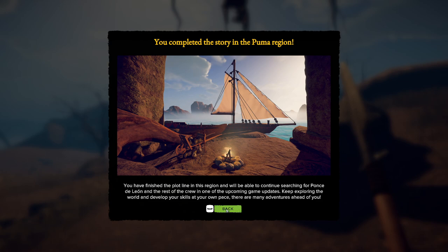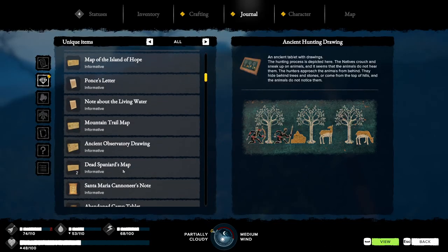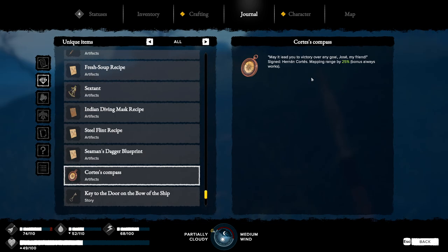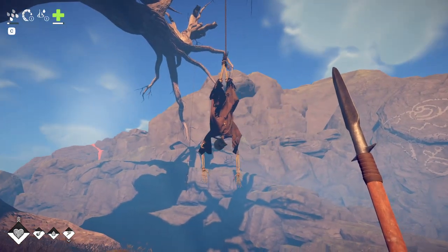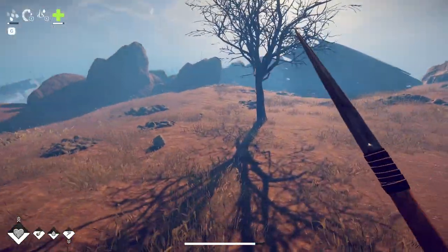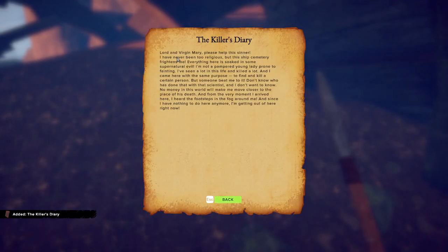Let's see what he has — the diary as well as the compass. Does it give us anything? Some of these items actually have special effects now. And yes — mapping range boosted by 25%. Interesting to hear that this is not the same killer. That would make sense because this guy already turned into a full skeleton, although some of the other crewmates did as well. We've been here for like 150 days or something. There's also a Puma Potion near the tree base.